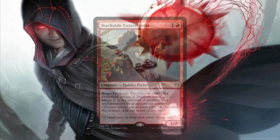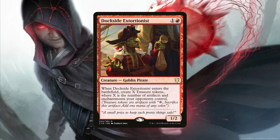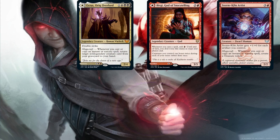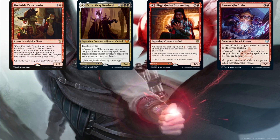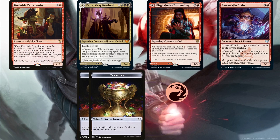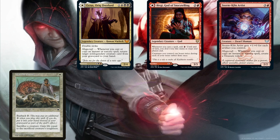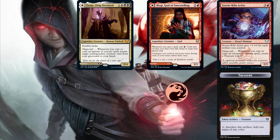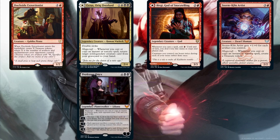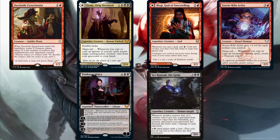One other crucial piece is Dockside Extortionist. If it creates at least two treasures when it enters the battlefield, we're golden. If we have Exist, Briggy, and Storm Kiln Artist already in play, with Dockside Extortionist and Worthy Cost in our hand, this is enough to get infinite Magecraft triggers. We cast Dockside Extortionist, triggering Briggy and getting us one red mana. We crack the two treasures and use the red mana to cast Worthy Cost with buyback, sacrificing Dockside Extortionist as part of its casting cost. This triggers Briggy getting us one red mana, it triggers the dwarf getting us a treasure, and it triggers Exist returning Dockside Extortionist to our hand. We can recast it to start all over again. With Professor Onyx in play, infinitely casting Worthy Cost gives us the win — or with Sir Conrad, we also get the win via death triggers.